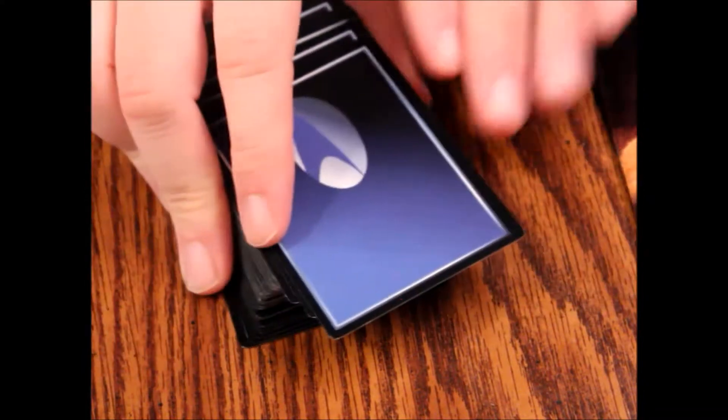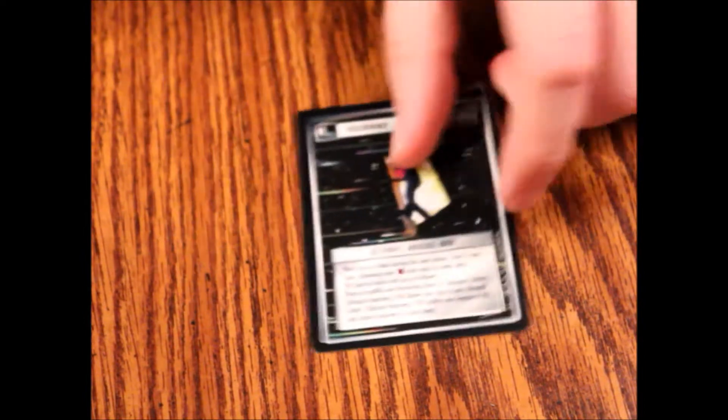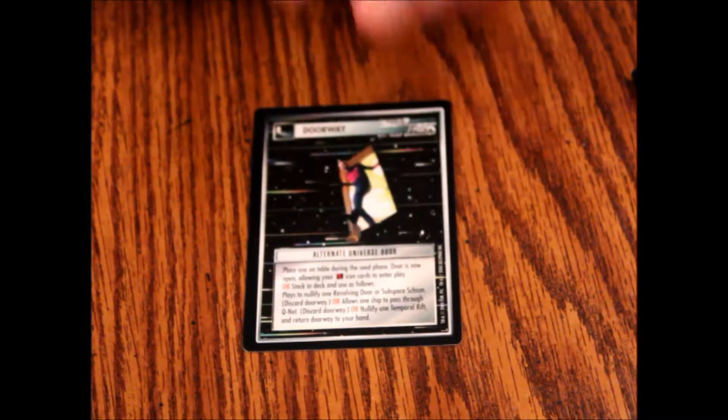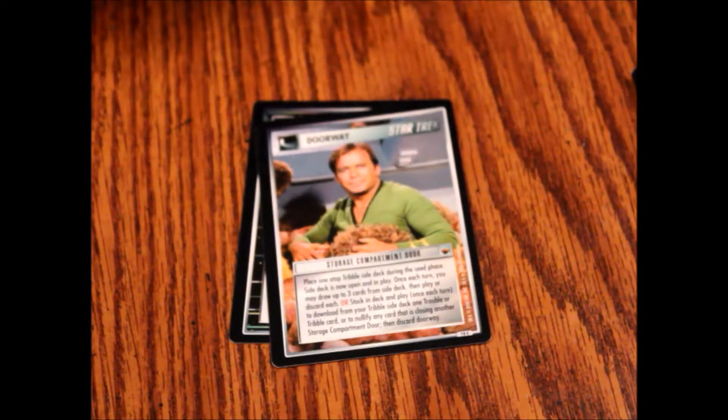Alright, so here's your deck. First up we have a doorway — this one is an Alternate Universe Door — and then we've got a doorway: Storage Compartment Door. Then we've got the Bat'leth Tournament.